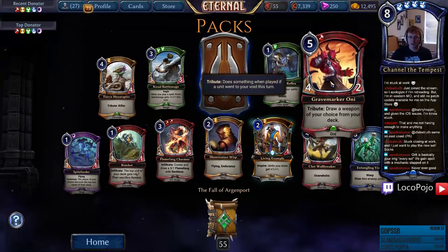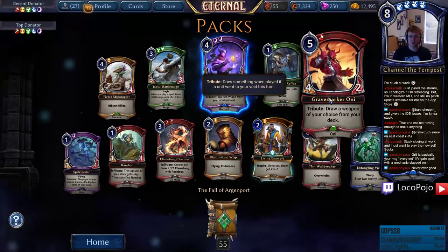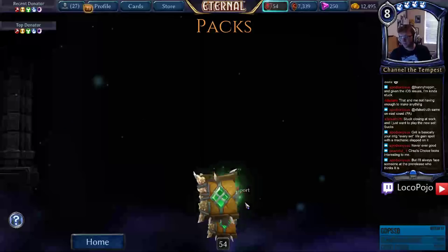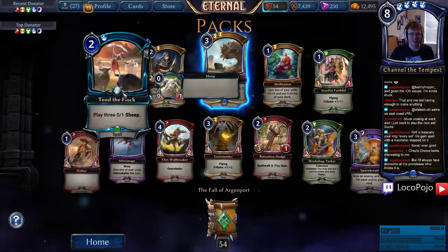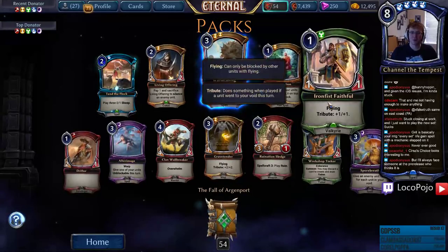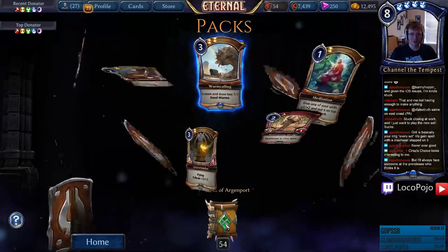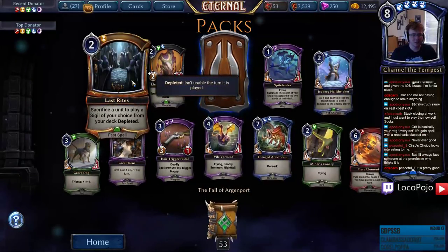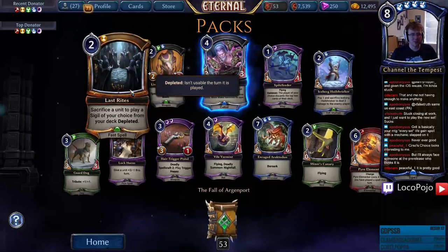The stat line's not good but it's a Tribute Rise to the Challenge. Soul Bringer — good times for Wisps. After Image, Tend the Flock — play three one-one Sheep! Premium Iron Fist Fae Ball — I've come around on this card, I think it might end up being very solid in draft and maybe even ranked. Spore of Breath is cute. Hair Trigger Pistol. Last Rites — sacrifice a unit to play a Sigil of your choice from your deck, depleted. That's really fascinating — Time has so many ramp cards. This is like a better Devour at fast speed.